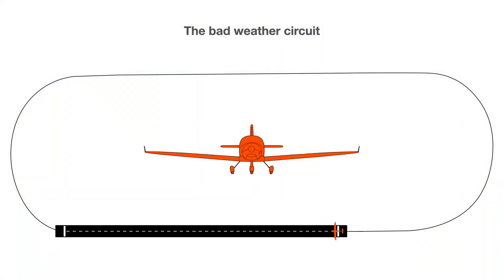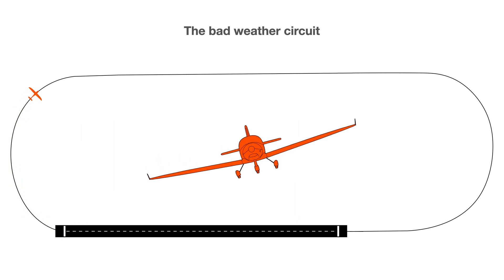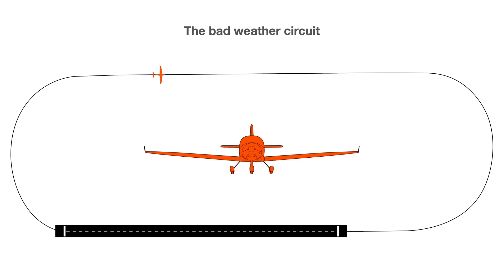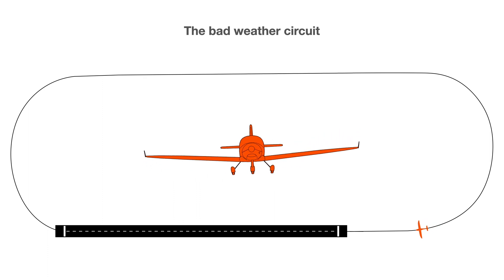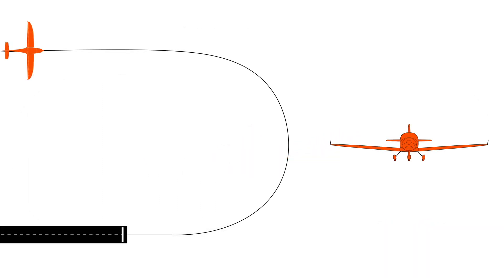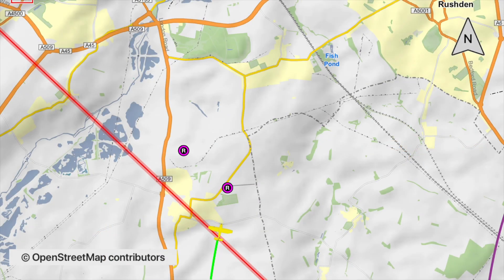In contrast, in the bad weather circuit, the pilot flies above the runway to the opposite threshold, climbs with a rate 1 turn onto the reciprocal heading at 600 feet AGL, flies that heading 20 to 30 seconds beyond the landing threshold, and then makes another rate 1 turn to line up with the runway again to land. Here, there's a constant bank angle from downwind to final, vastly reducing the risk of stalling the wing on the inside of the turn. It's tighter than a normal circuit, but the same principle can apply to both.